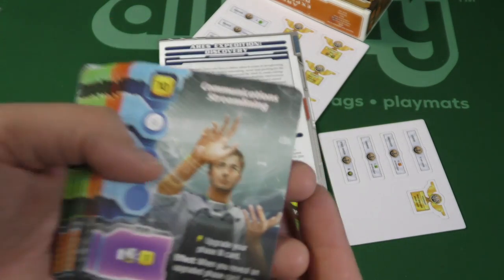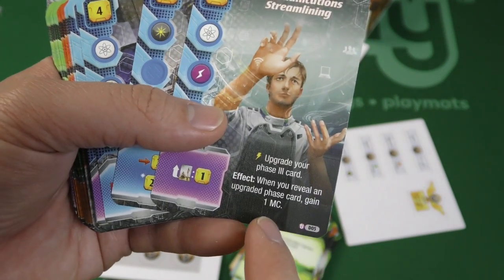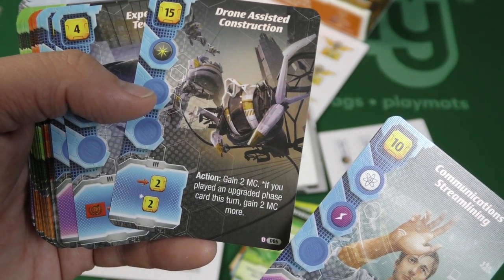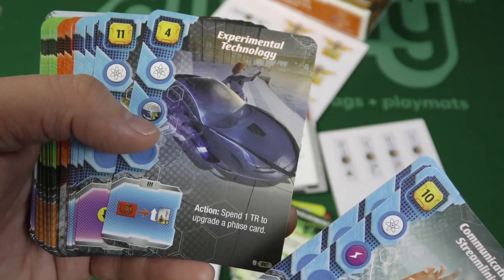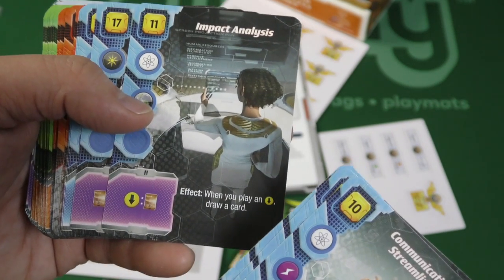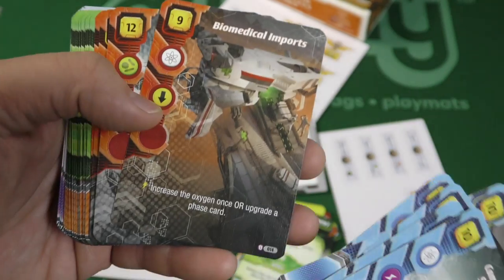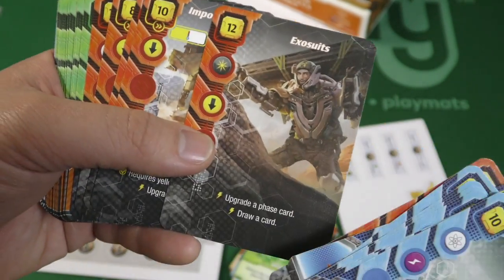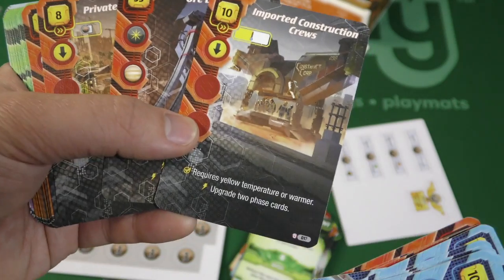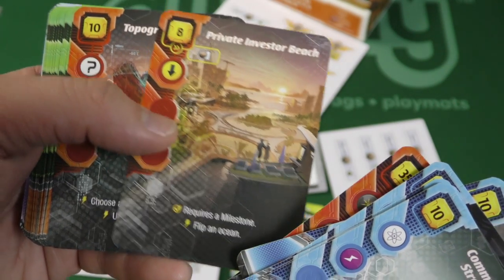Then we've got some new cards. Here's one that says 'upgrade your phase three card.' Some cards say 'when you reveal, upgrade a phase card, gain a mega credit.' There's another: 'gain two mega credits if you play the upgraded phase card.' And another: 'TR to upgrade a phase card' — yes, I would definitely do that. There are a good number of cards that say 'upgrade two phase cards,' though some require the temperature to be higher. I'd pair that with something that considers one more color, or requires a milestone, or flipping an ocean — interesting.